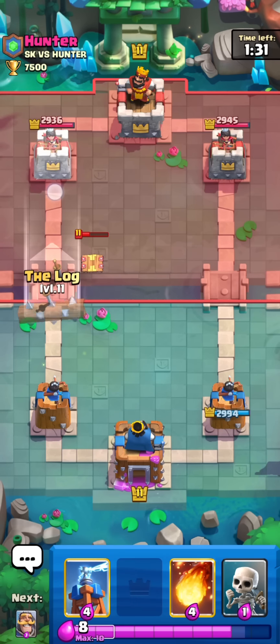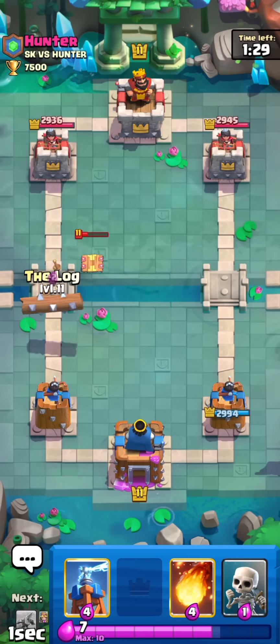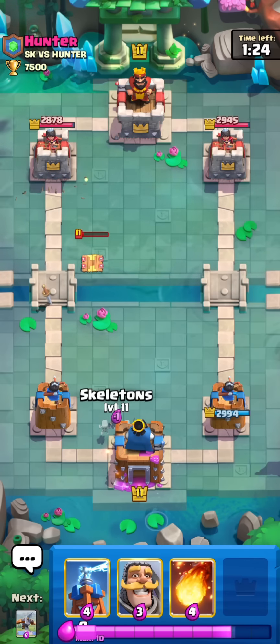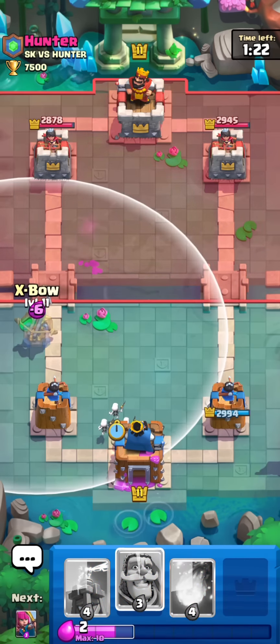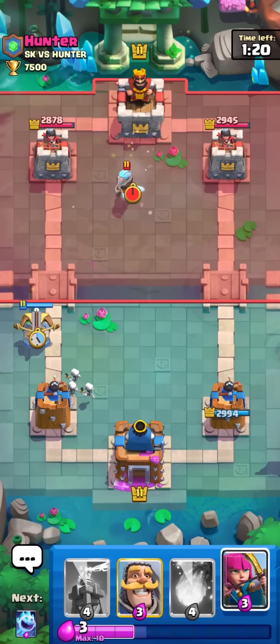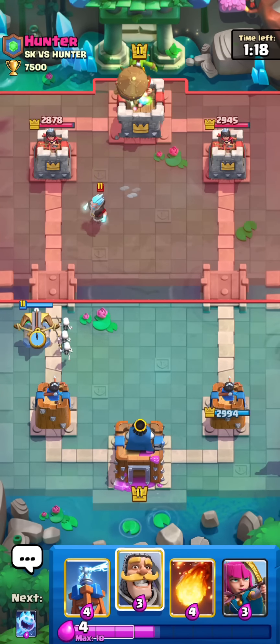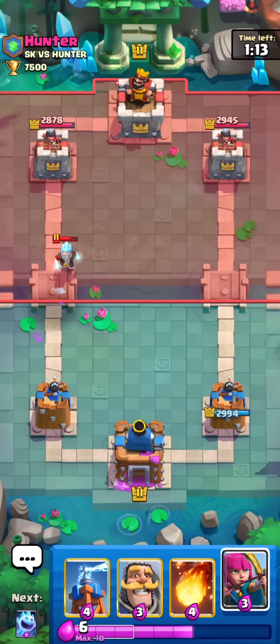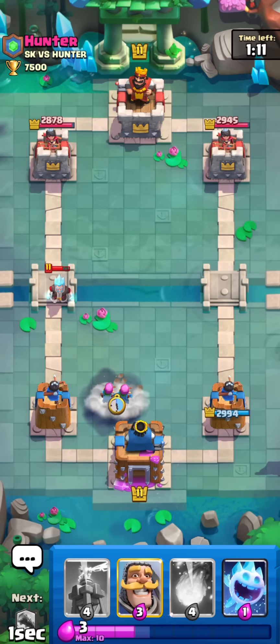I outcycled his Rocket for sure but sadly he played pretty well so I wasn't able to get anything out of it. We're heading into double Elixir in about 30 seconds. I won't be able to get a Log early on, which is kind of what I wanted. I might go for another Expo right here because Tesla is about to die — maybe I can catch him without a Rocket this time. He does just go for a Rocket again, but he's a very smart player.